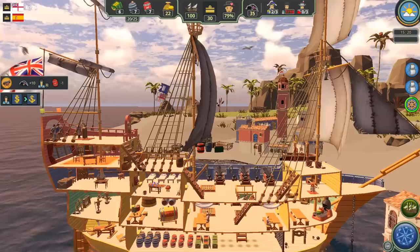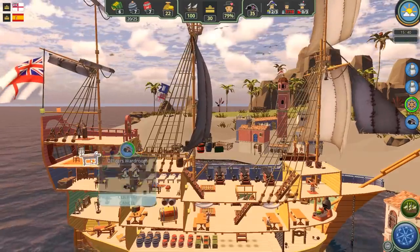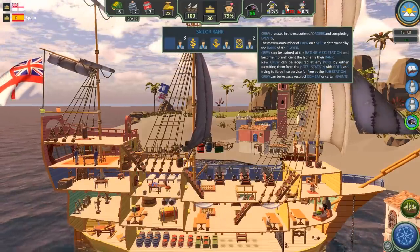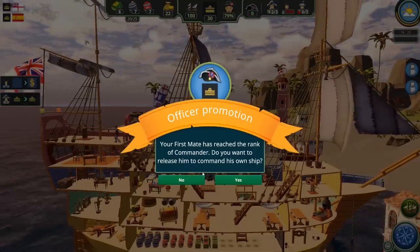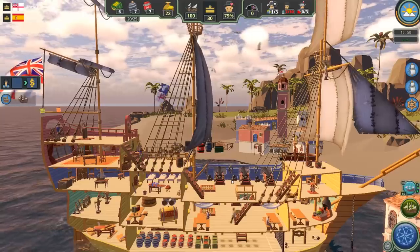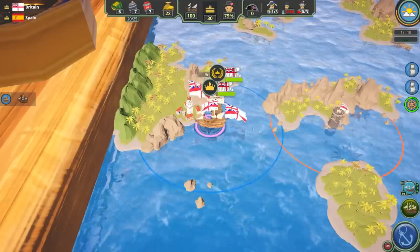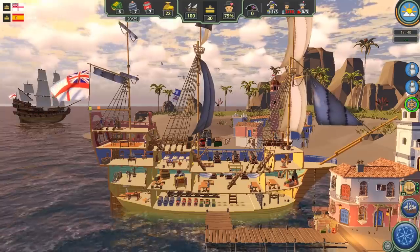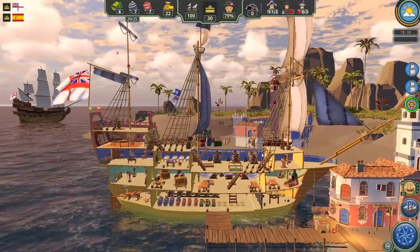This is officer training occurring at the wardroom station to level up our officers. Our first mate has reached the rank of Commander — do we want to release him to command his own ship? We get a squadron now! We've got two ships currently under our command. I don't think I can directly manage his ship, but I can at least tell him where to go. So you can actually build a squadron of multiple ships.